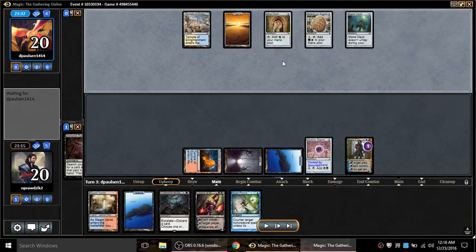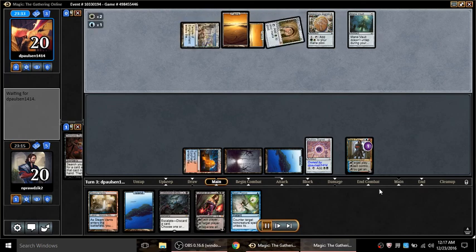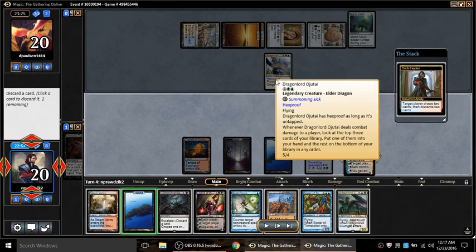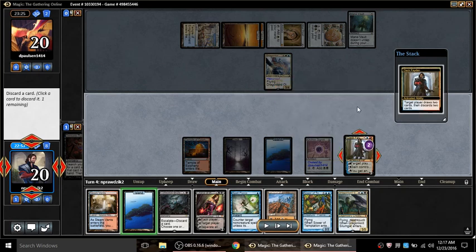I could have stolen any of his mana sources. I took the Orzhov Signet because it cuts him off from a color and I don't know what he's doing yet. Mana Vault - he would just tap in response and I'd be ticking down damage for very little reason. But also I needed a second black for Liliana, so this actually helped me out quite a bit.